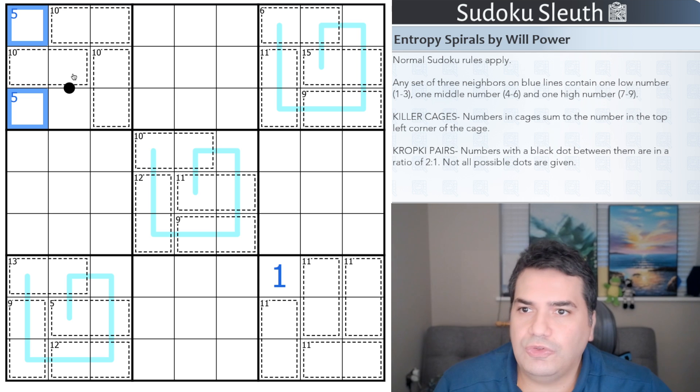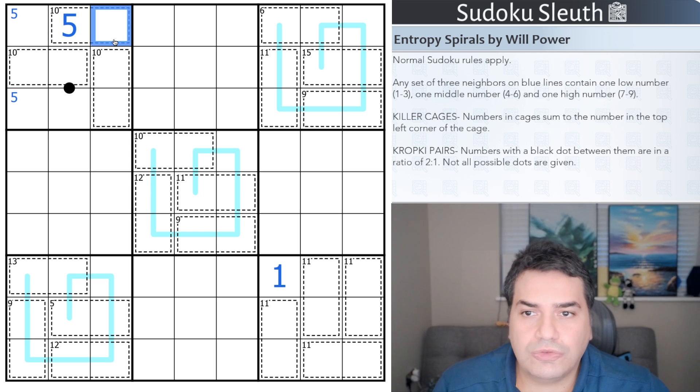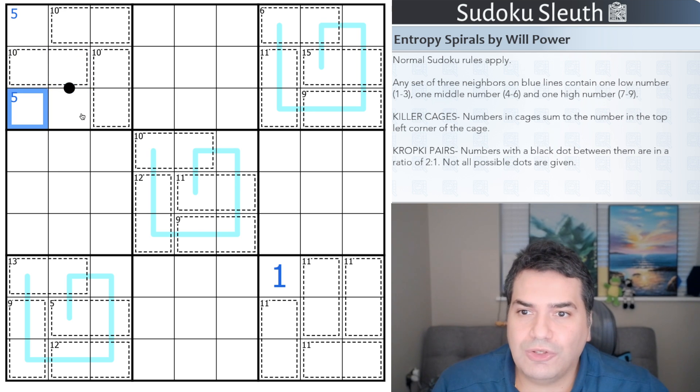Five can't go in a ten-sum cage because you can't reach ten with another five without breaking Sudoku rules. The other cell that could have a five is here, but it's on a black dot — and five has no valid two-to-one partner (two and a half isn't allowed, and ten repeats). Five can never go on a black dot — until some constructor introduces decimal numbers, they're not allowed.